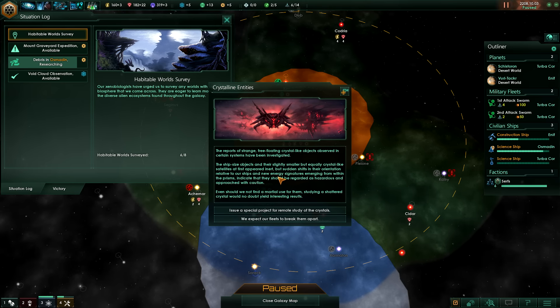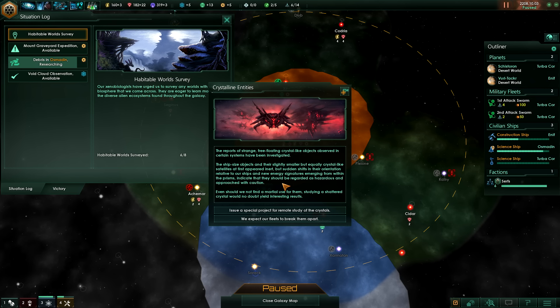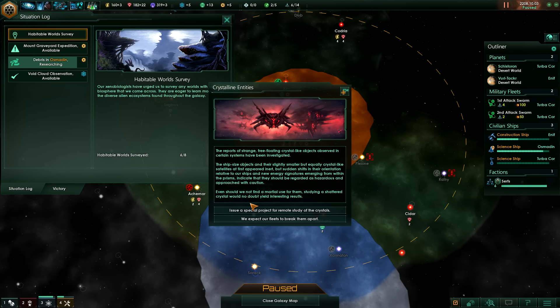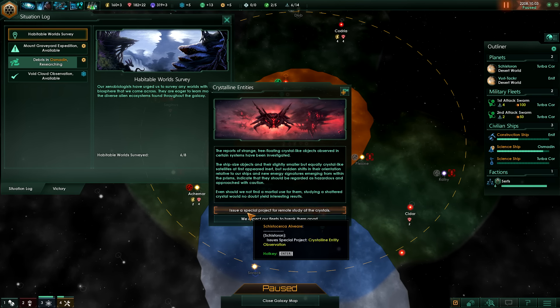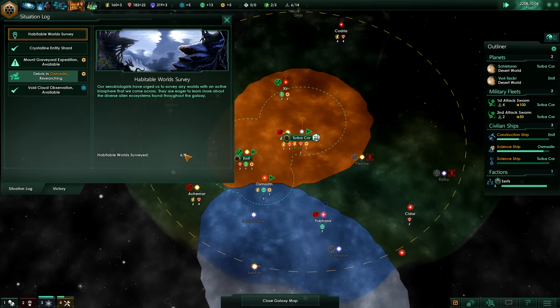We have another one pop up - crystalline entities. The reports of strange free-floating crystal-like objects observed in certain systems have been investigated. The ship-sized objects and their slightly smaller crystal-like satellites at first appeared inert, but sudden shifts in their orientation relative to our ships and new energy signatures emerging from within the prisms indicate that they should be regarded as hazardous and approached with caution. Even should we not find a martial use for them, studying a shattered crystal would no doubt yield interesting results. So we are probably just going to break them apart - we expect our fleets to break them apart.